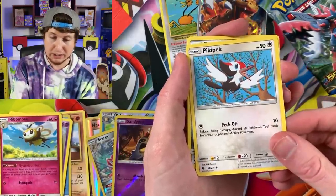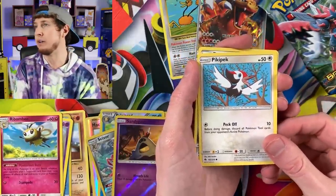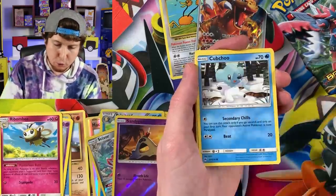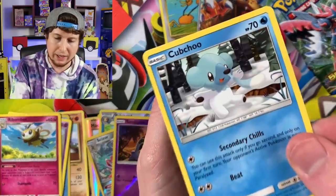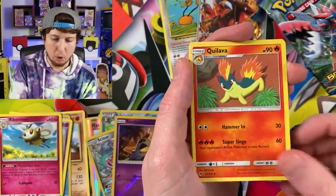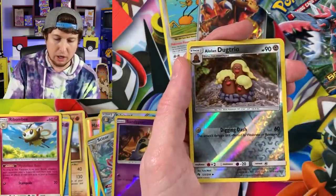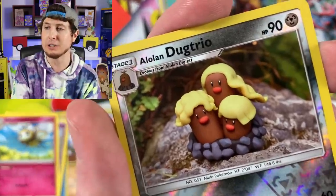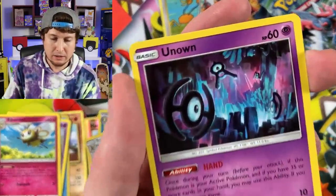Hoppip, Pikipek - which is a bird, gotta fly away! Durant, Cubchoo with all that snot just hanging out of its nose, Quilava, Pupitar, Alolan Dugtrio with those luscious locks of hair, and an Unown. Nobody knows what the Pokemon is - it's Unown. There's the code card.